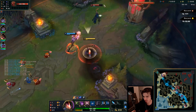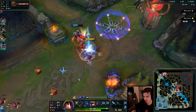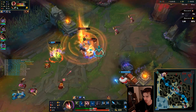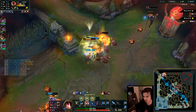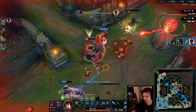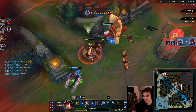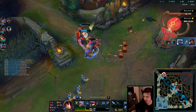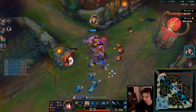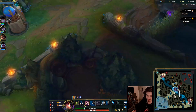I walk up to him right as he's going to go and last hit that minion. I'll block that, Silas. I'm tanking tower. Nice. Alright, good stuff. OP support strats, by the way.